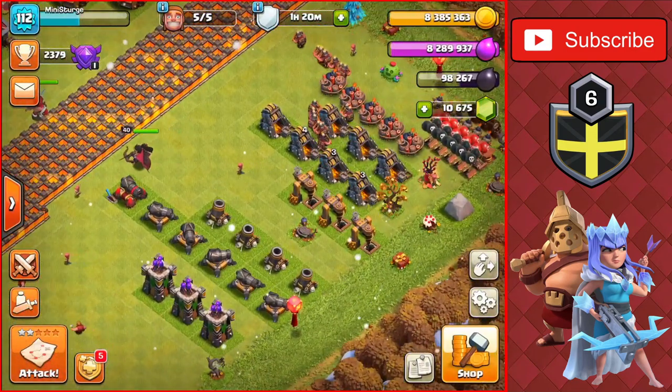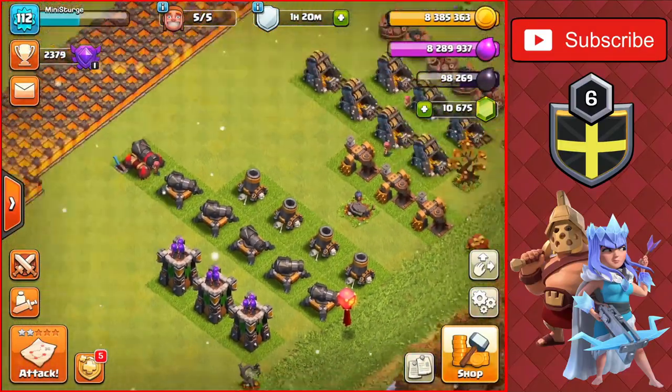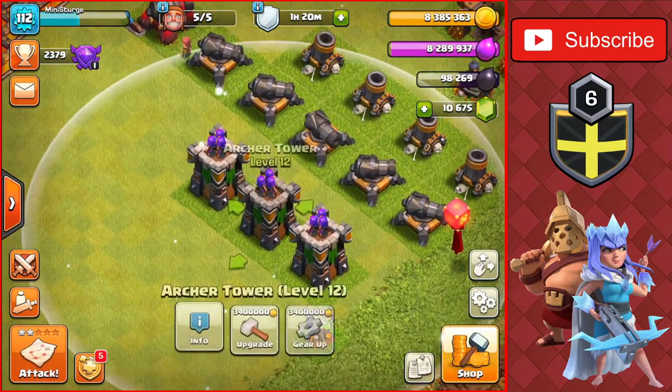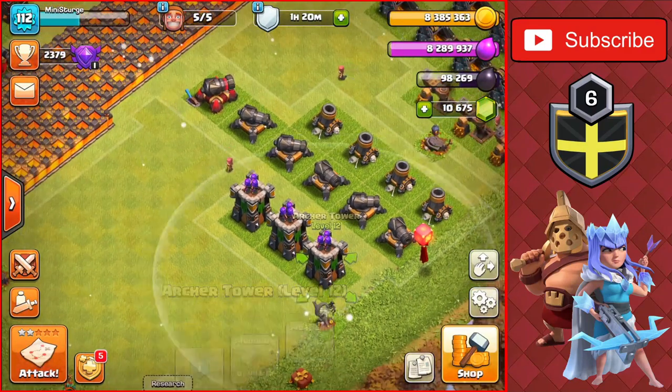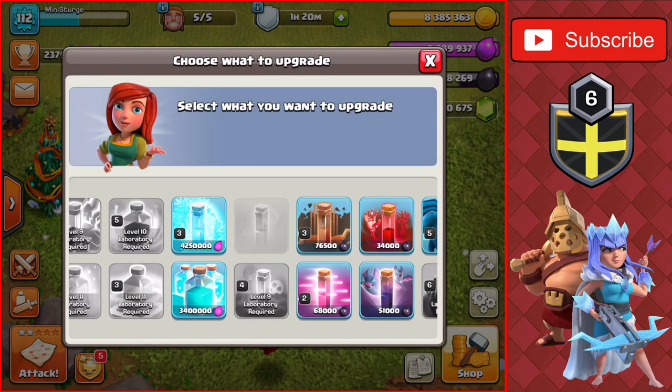We have the progress base set up now and the lab still to upgrade as well. All of these defenses — we'll get all three arch towers done in today's video. We're going to start off with the lab upgrade. We have no dark elixir left to spend on the heroes, so we're going to spend it in the laboratory.